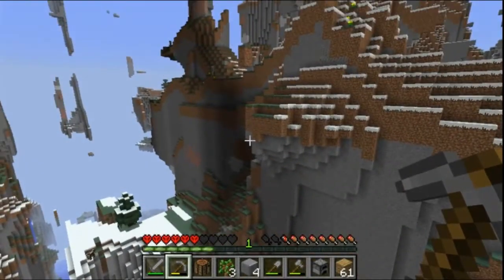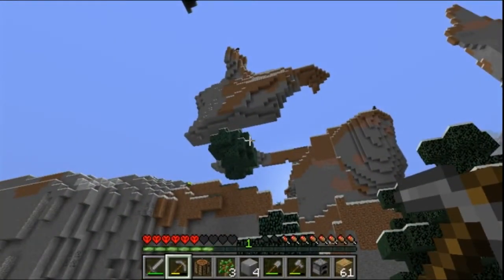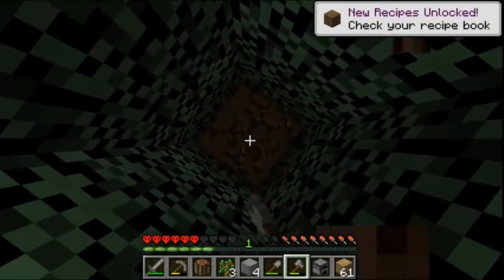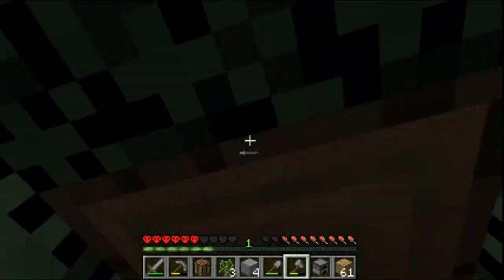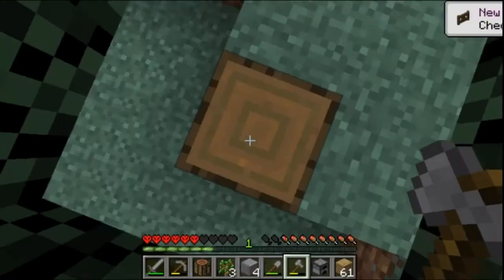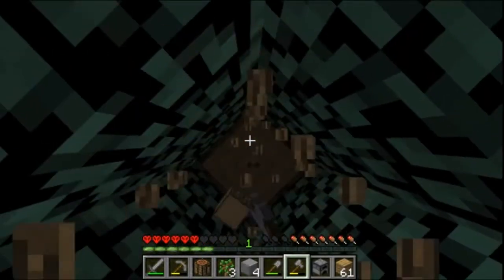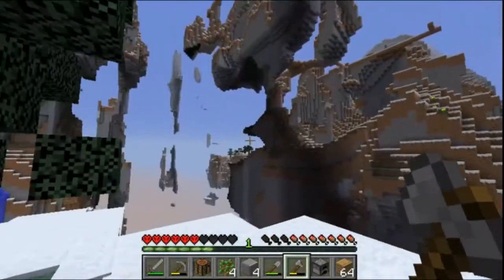It's too cold to farm unfortunately up here. Oh, I almost fell off. Come on, iron - where are you? Let's get some more blocks here because we're going to need a lot of them. Digging up. I want to get like four stacks of wood, because we're going to need a whole lot of blocks if we want to go anywhere in this MHC, because of the rugged terrain.